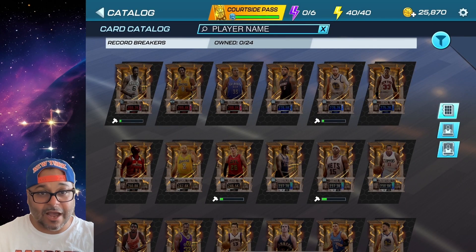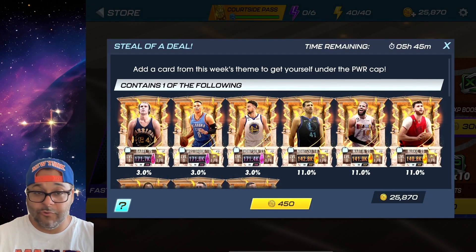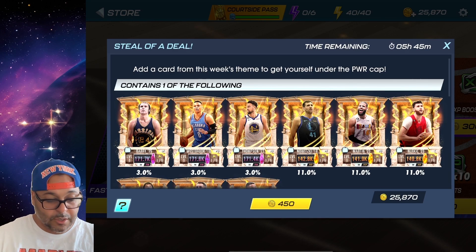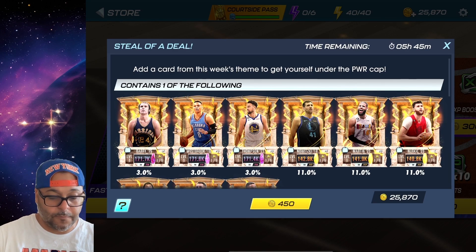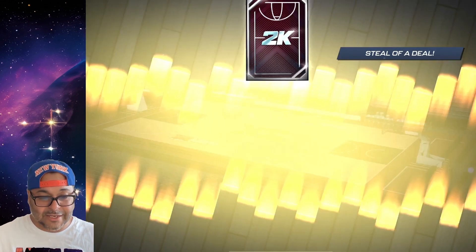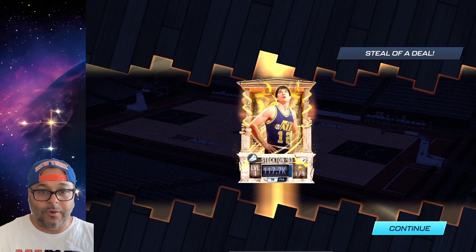We are going to be doing a pack opening for the Record Breaker theme - check out for that later in the week. Let's open up the steal of the deal and see who we can get. If we get a player who is craftable that's a W because we will save our collectibles. And we got John Stockton - that's a W! We don't need to craft him.